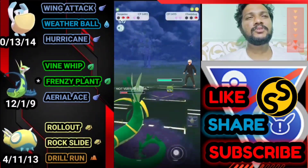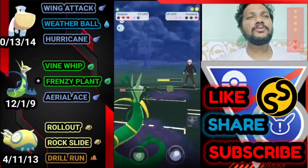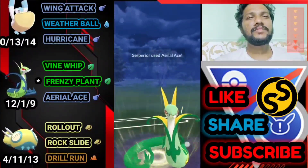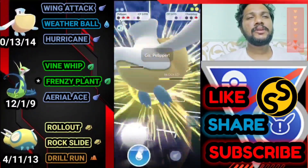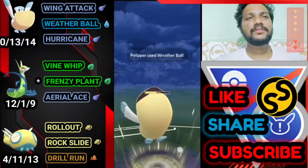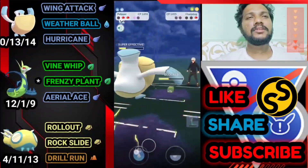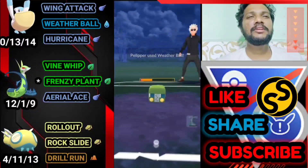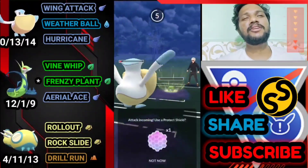We just need to burn down both his shields. I hope he uses them. We got one Weather Ball ready — let's get one shield used, then immediately bring out Pelipper. Let's go for the Weather Ball. I can't go for Hurricane here because they can easily farm it down with Wall Station. We have to deal with Weather Ball, and we almost knock him out.